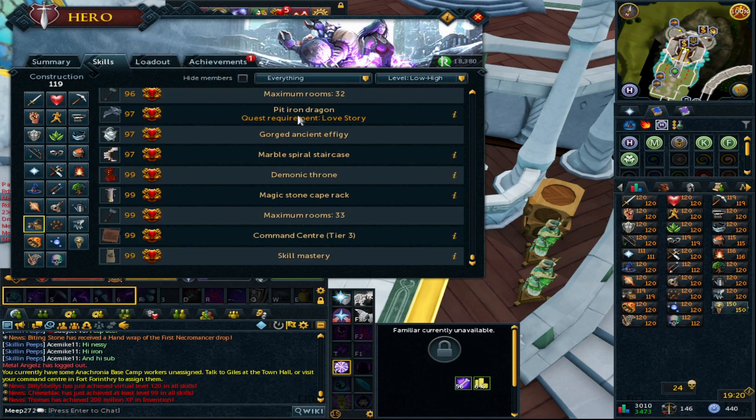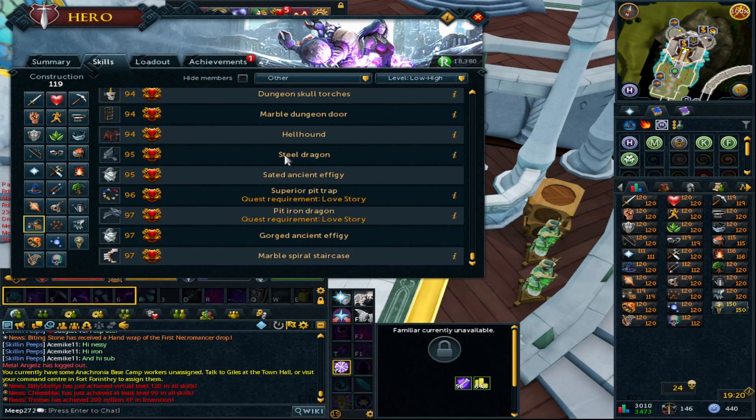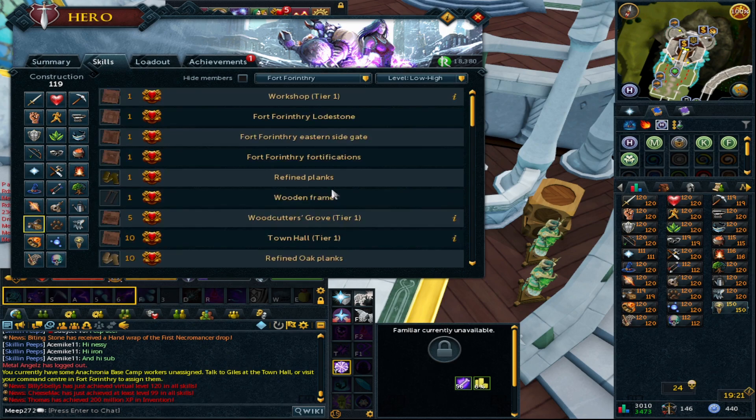The frames have quite a few different tiers and they upgrade every 10 levels, starting with basic normal logs or normal plank type at level one. This is a really good money maker for lower levels. There are three elements to the frame: turning logs into planks, turning those planks into refined planks, and turning refined planks into frames.